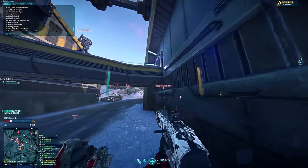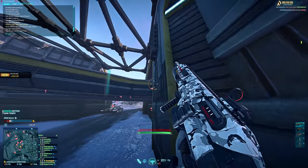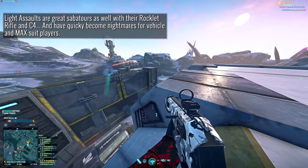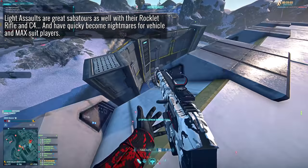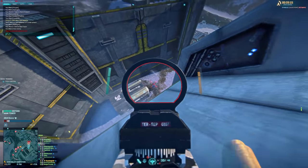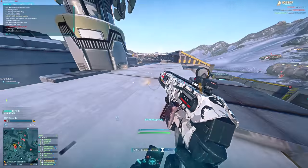Light Assaults are also some of the best saboteurs on the battlefield with their Rocklet Rifles and C4, and can quickly become a nightmare for vehicle and MAX users when combined with their verticality. This is a class for the slightly craftier player who looks to take advantage of verticality to another level when engaging the enemy. With that, let's go over the tools that allow the Light Assault to be the menace they can be on the battlefield.